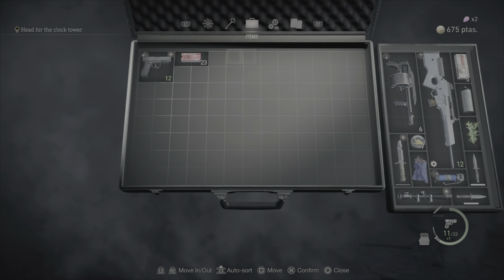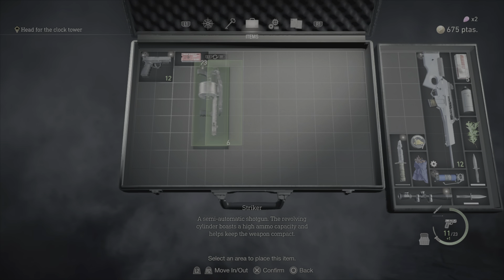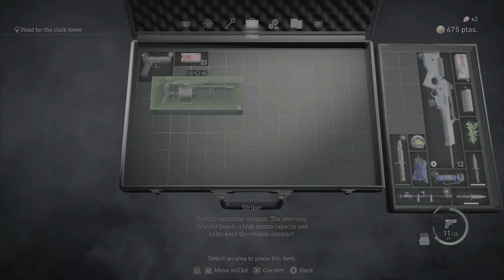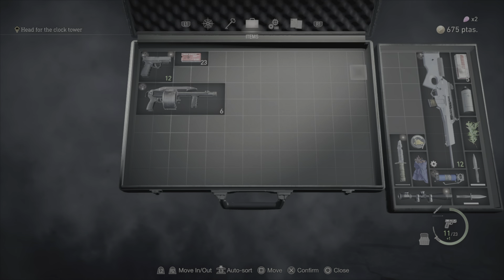That's where it starts off, that's where I like it. If you don't like it, that's your choice. Take your shotgun — I personally like it under the handgun, that way you can still stack the handgun ammo up top.